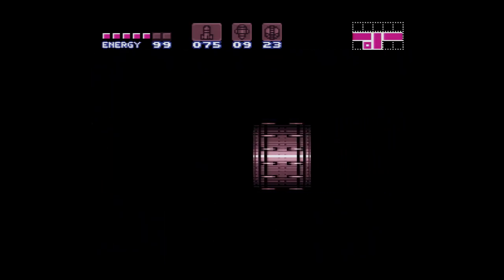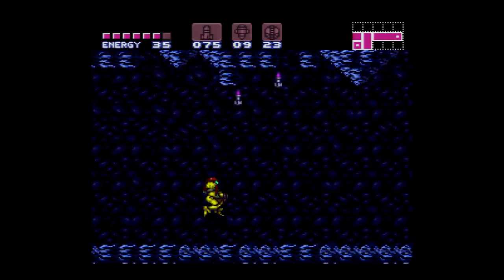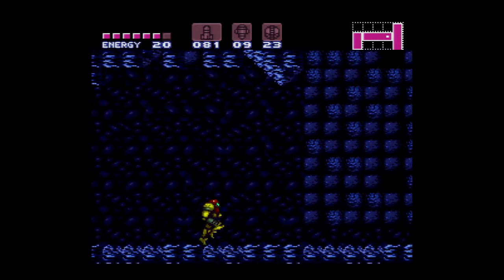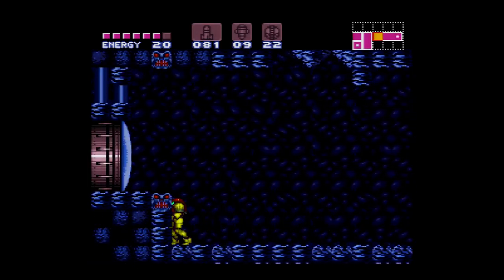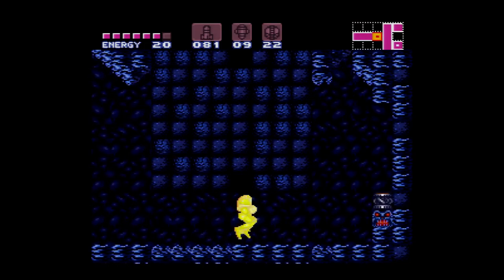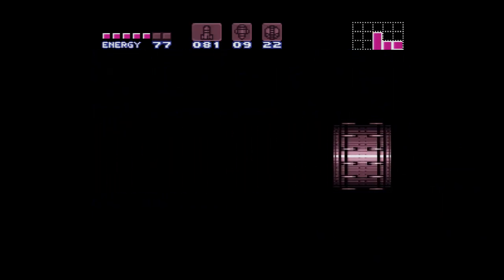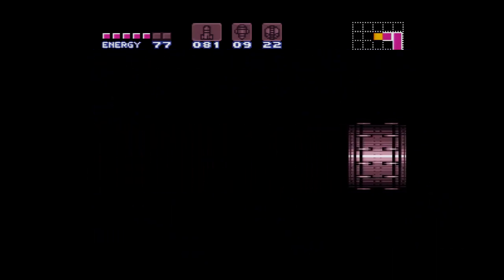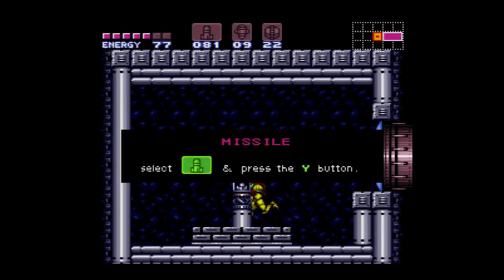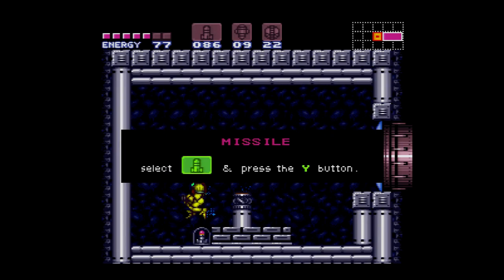All this backtracking we're doing right now serves an ultimate purpose. As I said earlier in the series, the goal of what we're doing is we're trying to collect as many items as possible to prepare ourselves for fighting a boss that we're supposed to have every piece of equipment for. But we're going to fight them with no suit, without the Space Jump, and without the Plasma Beam. It's a lot more difficult than it sounds.